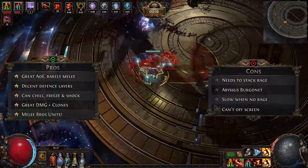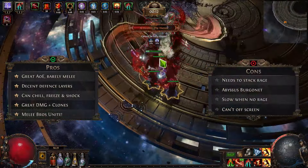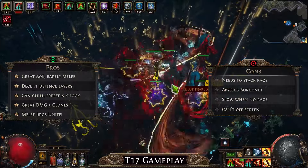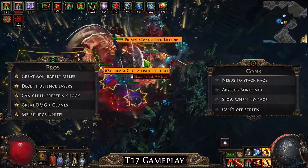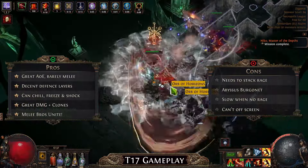Talking about the cons, I would say the biggest issue is the way that you need to stack rage to do the damage and to have the AoE. So if in some condition you can't stack rage quickly, it could become a pretty decent issue. Abyssus Burgonet and lower physical defenses are pretty much a con as well, because you're still afraid of physical damage if you can't evade, block, or suppress it.